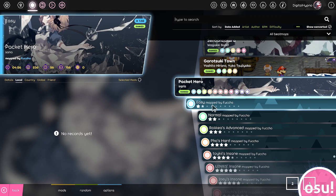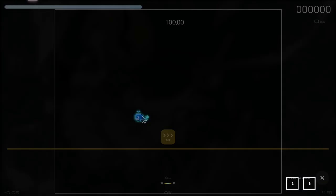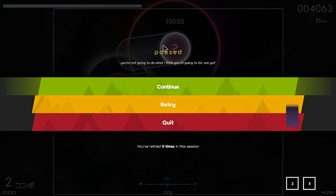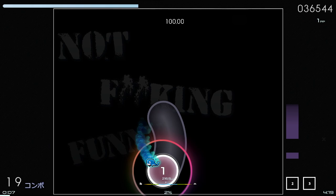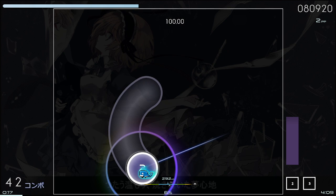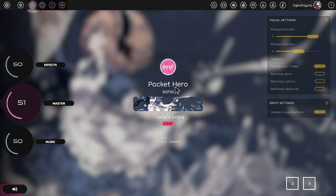Let's actually play some really low-star stuff to demonstrate this. This idea of aim-tapping synchronization is that you want to actually have your cursor... See how I'm actually landing in the middle of each circle, and then actually tapping — rather than the alternative. It's actually hard to demonstrate bad aim-tapping sync on a one-star map, but hopefully you get the idea of what it should look like, ideally.